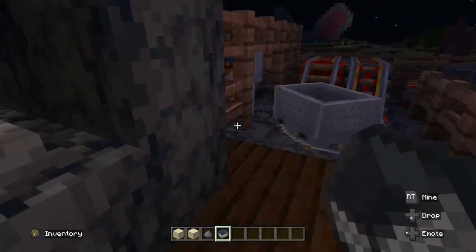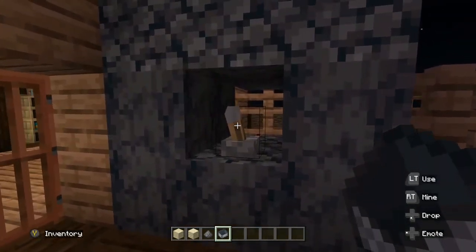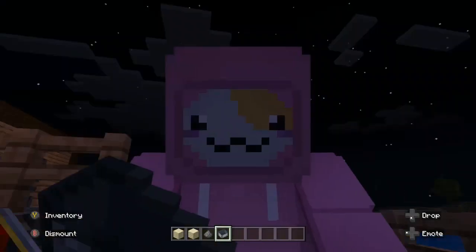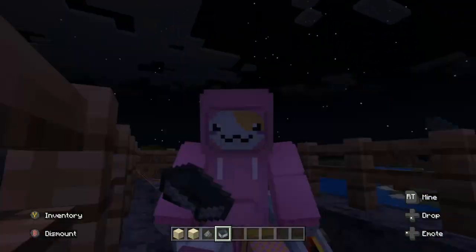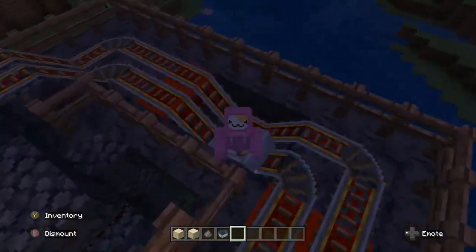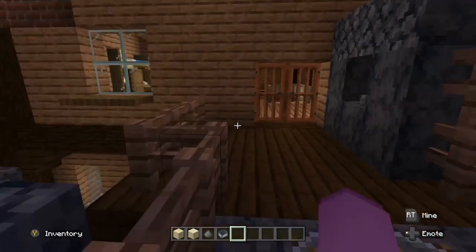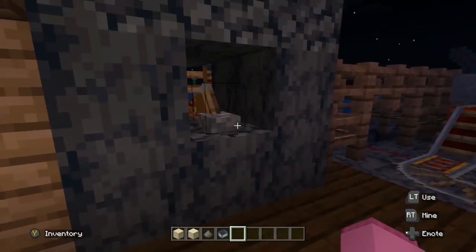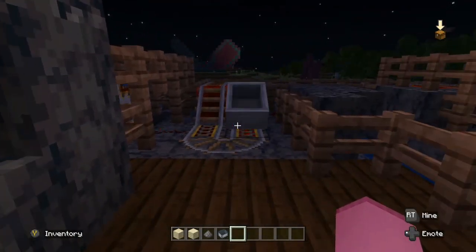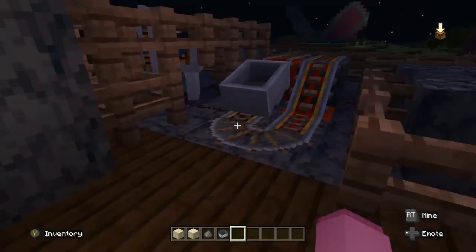I've got the mine cart now. If I just place it and turn it on, then get in the mine cart, it should just start going really really fast. The coolest thing about it is when you turn it off — even if it's not near — it will always stop in the exact same place. How cool is that? And that was all made by me.